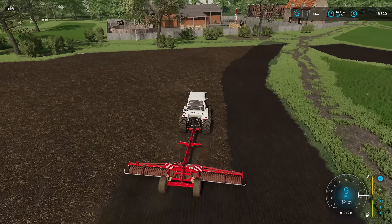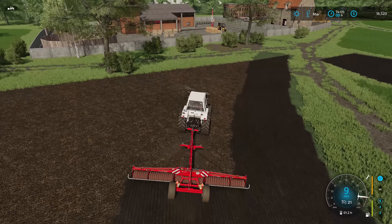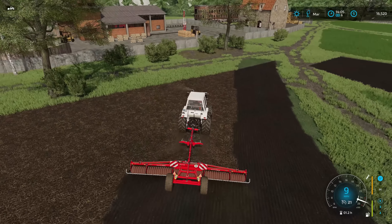Oh, this will even roll when it's going backwards? Of course it will roll going backwards, but some equipment in Farming Simulator when you go backwards doesn't really do anything — it has to be going forwards.